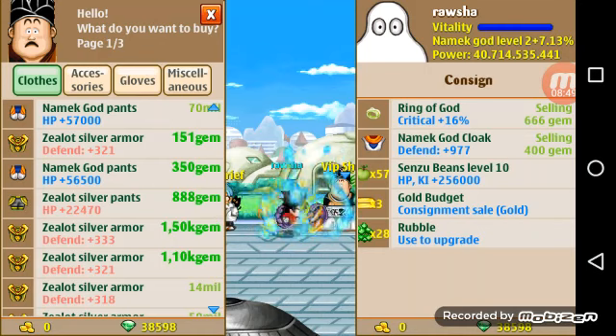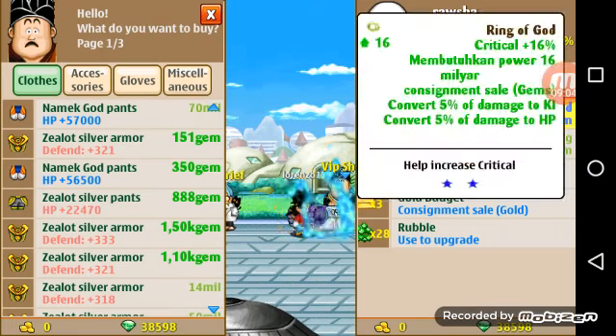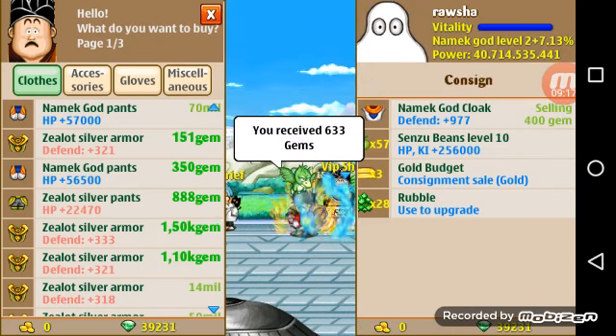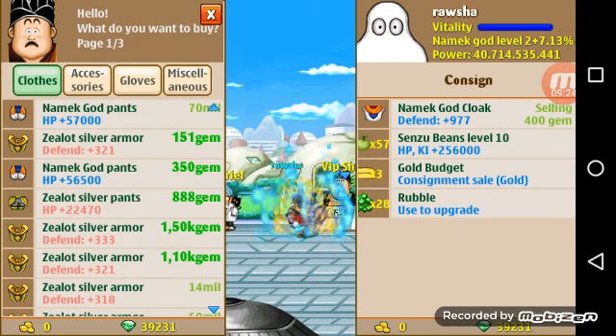Lorenzo goes into the shop and buys the item. Look — sold right in front of us. Lorenzo has the item, the sale is complete. Get money: 633 gems. They took 33 gems out of 666 — that's the 5% fee.